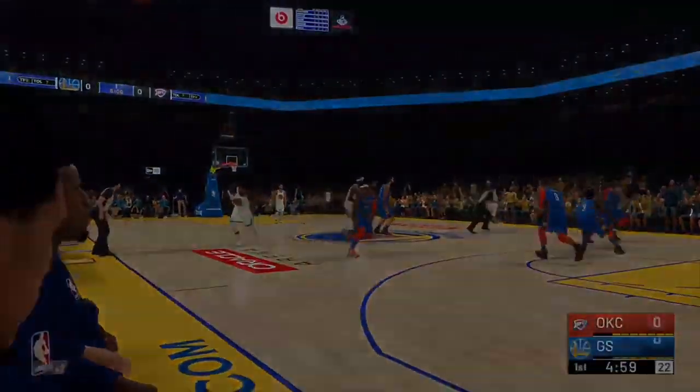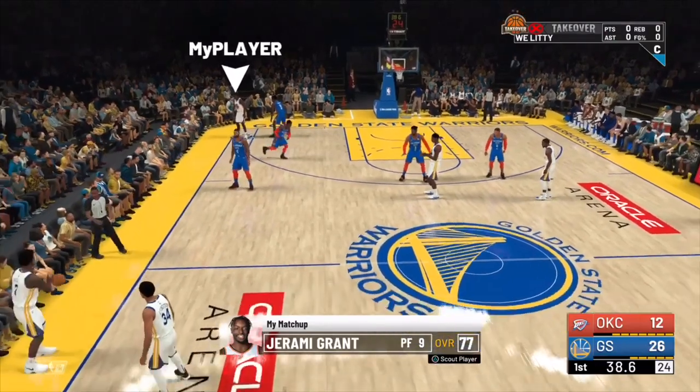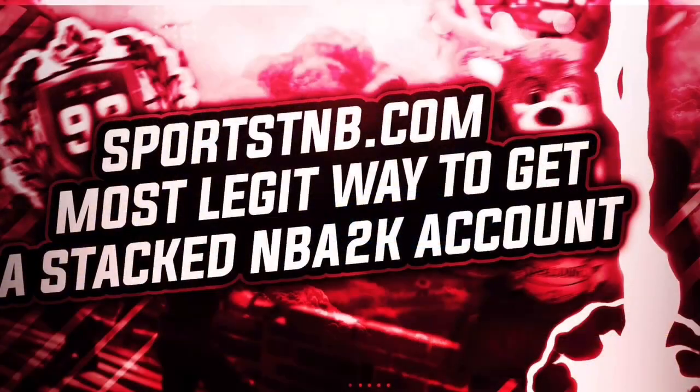If you want to do the new one minute glitch, back and better than ever, stay tuned. If you want stacked accounts for NBA 2K19, go check out sportstnb.com and use code YaBoy Sam.